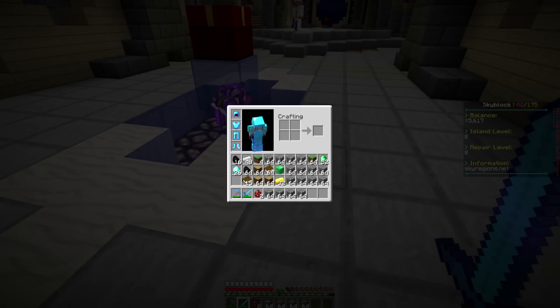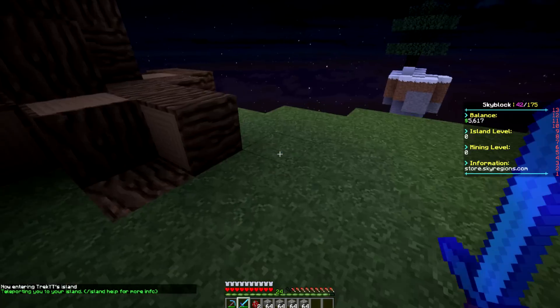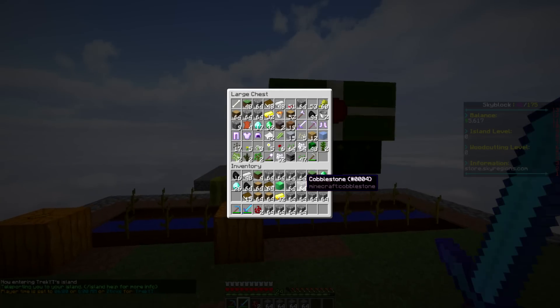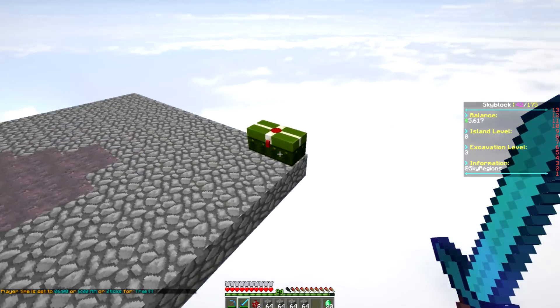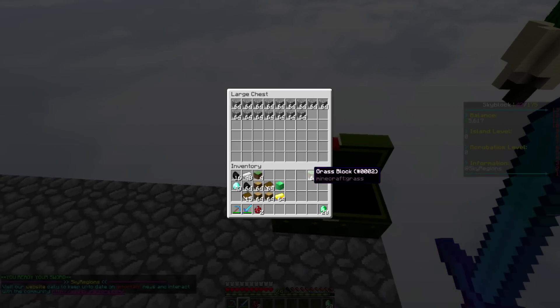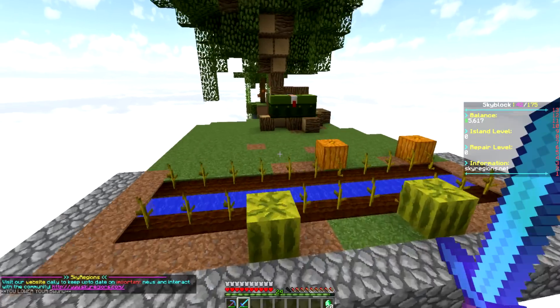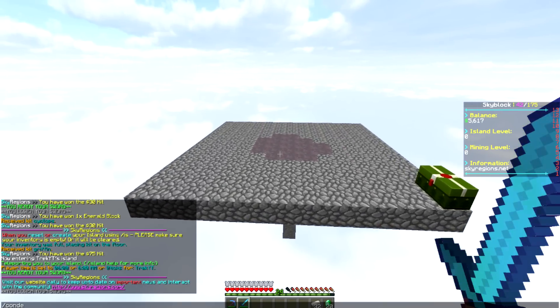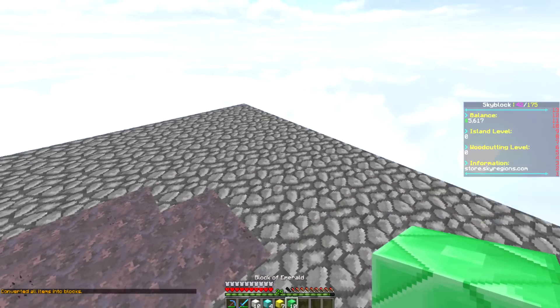We got some ores from the crate keys — that's what we needed. Let's head back to slash IS, do P-time day to make it bright again, go into the chest, grab everything out, dump it into our storage, and keep only what we need. That's everything. Let's grab the iron out as well — since I want to complete all the challenges, I need to place all these ores and try to get over 100 island levels.